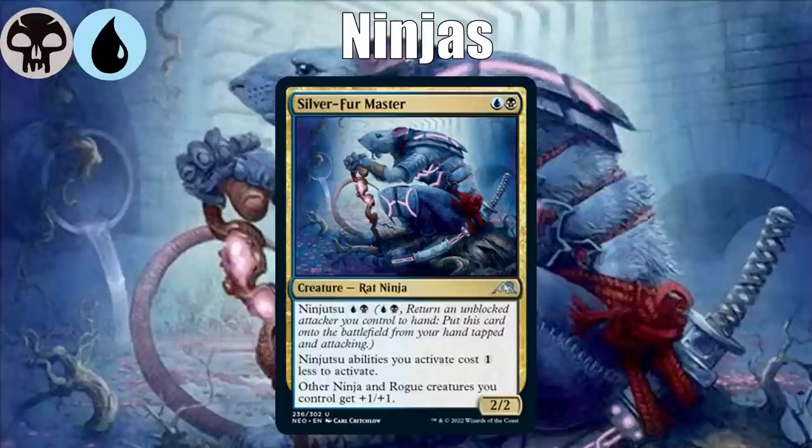As usual, every color pair has what's called a signpost uncommon — an uncommon card that's in both of those colors that really tells you what that color pair is about. In this case, we've got Silverfur Master, a ninja lord who also decreases the cost of ninjutsu abilities. So obviously, blue-black is about ninjas.